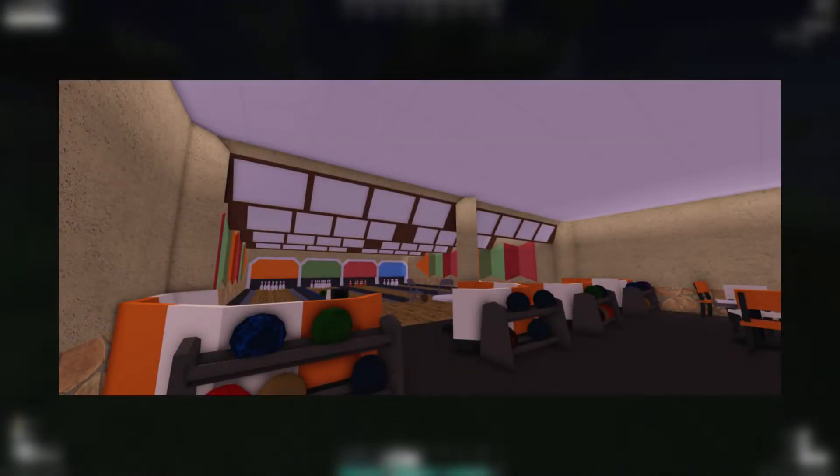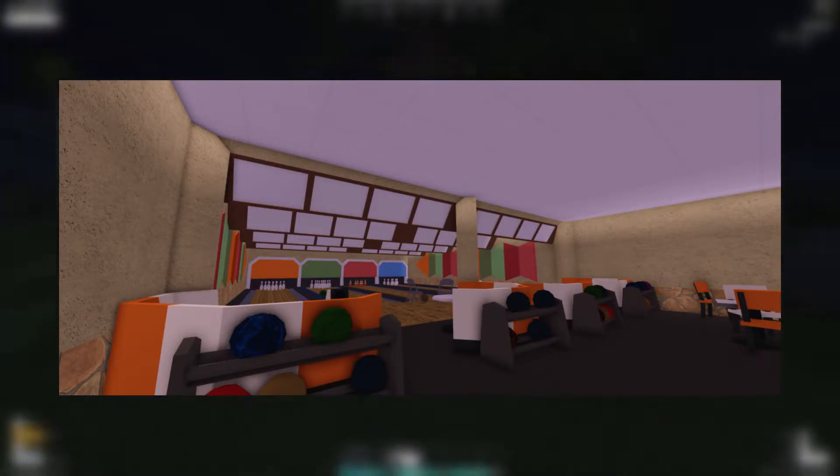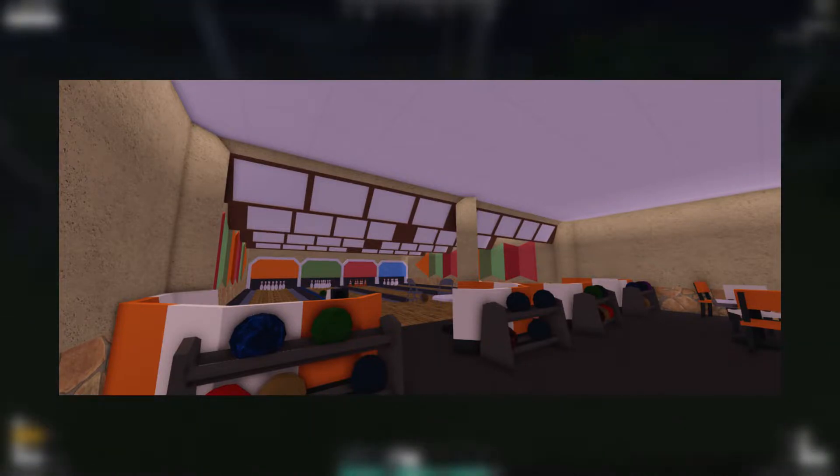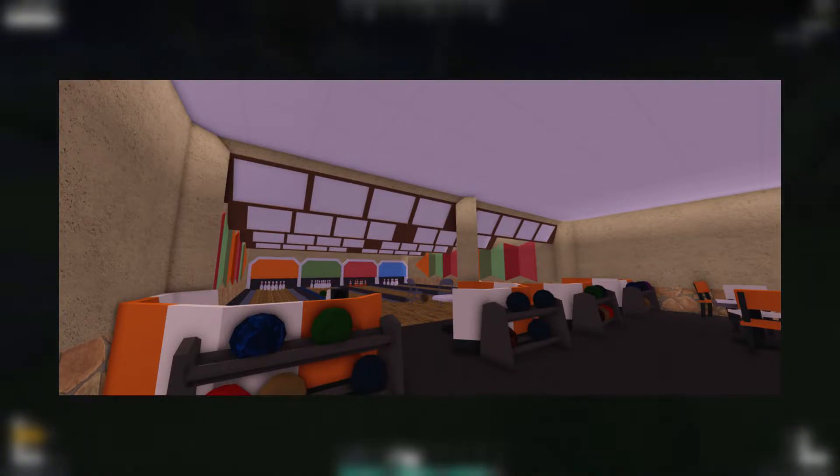This is the new bowling alley that they made. If you're wondering where the back area is to get to the pins, you have to go outside and basically go to the back, but that area is blocked off. Like I said, they're going to be blocking off rooms. I like how the cones are there for the bowling pins — that's pretty cool. I just like the way this has turned out.